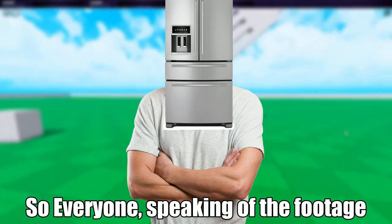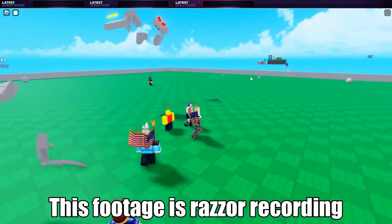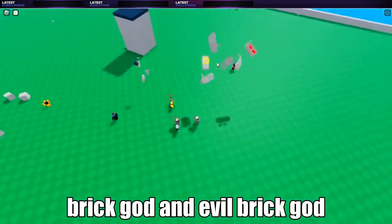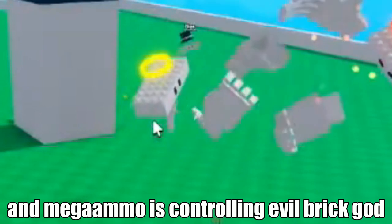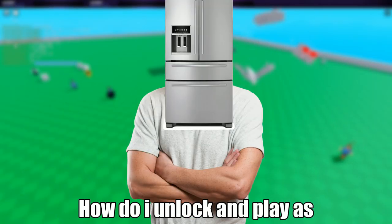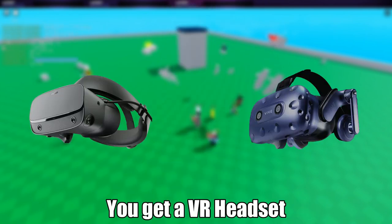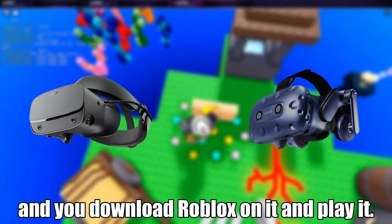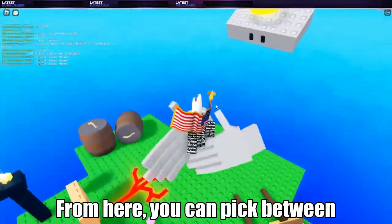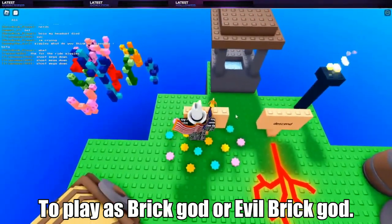So everyone, speaking of the footage of Brick God vs Evil Brick God, this footage is Razor recording the fight between Brick God and Evil Brick God. Wiggles is controlling Brick God and Mega Ammo is controlling Evil Brick God. You may be wondering, how do I unlock and play as Evil Brick God and Brick God? It is very simple — you get a VR headset, like an Oculus Rift or a Viva, and you download Roblox on it and play it. From here, you can pick between Ascended or Descended to play as Brick God or Evil Brick God.